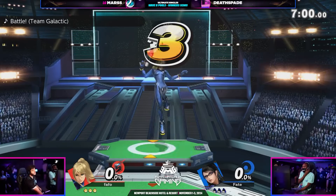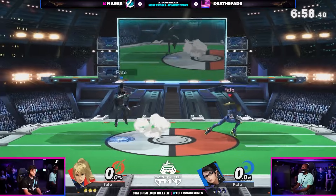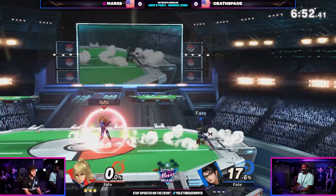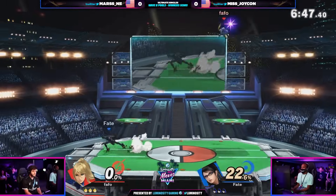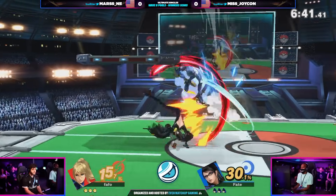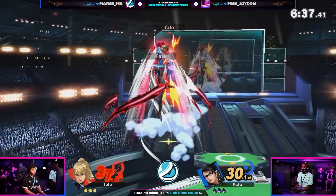We're back in Smash 4 territory. Well, hopefully we don't see the same thing — I don't think we will — but it is going to be ZSS versus Bayonetta, with Mars and Deathspade here. See if we can get Mars to get the better end of neutral in the early game. I'm excited because I feel like this is an interesting situation where Deathspade against the hero we saw earlier was able to play neutral a little more freely, but against someone like ZSS, I think it might be a little more difficult.